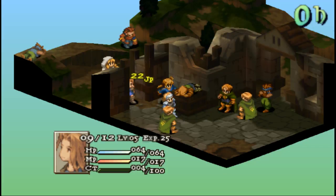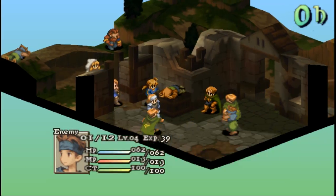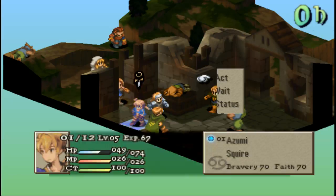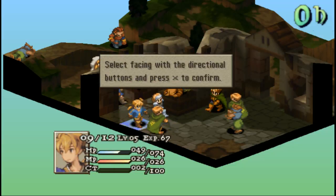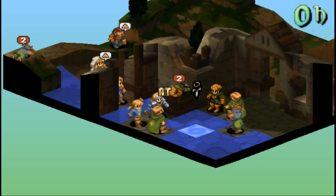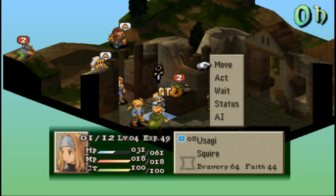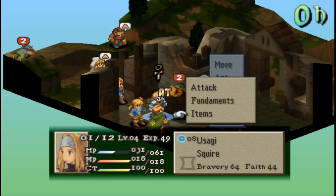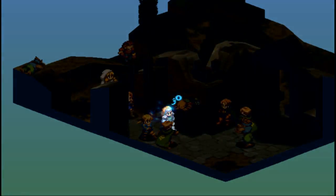Not bad — got a critical. I can live with that. Move Ramza down here for a good hit — thirty-five, blocked. Probably best to potion her up because there's too many of them there; they'll end up killing her.